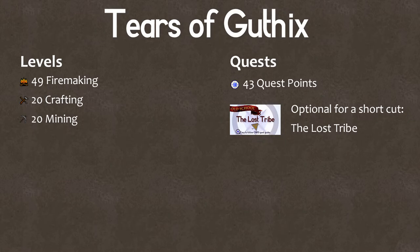You will need to have 43 quest points, 49 firemaking, 20 crafting, and 20 mining. There's no fighting in this quest, so combat skills aren't necessary. There aren't any required quests, but you get a pretty hefty shortcut if you've completed the Lost Tribe quest.